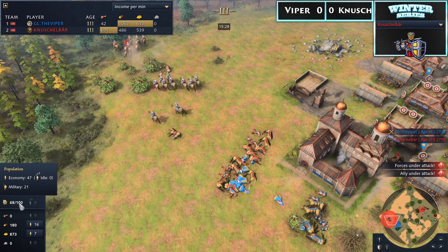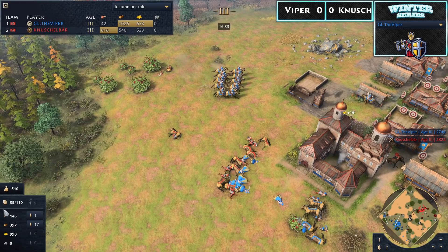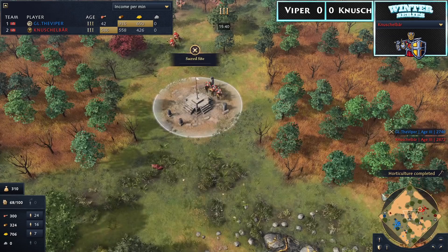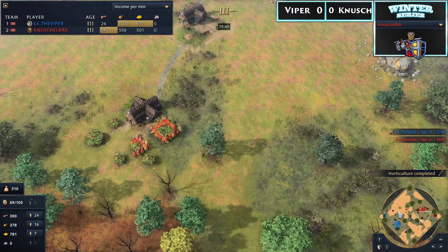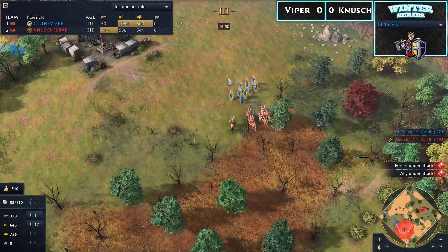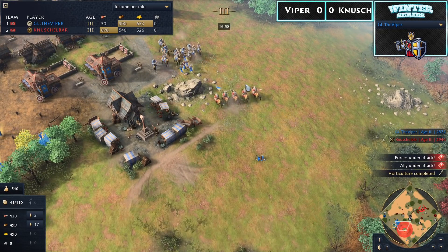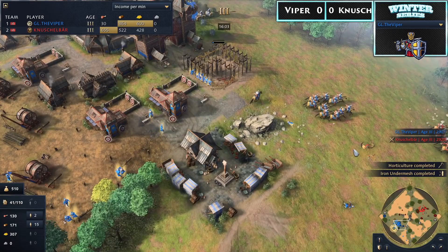Viper is down to 28 villagers. How much damage was done? That was a ton of villagers — 28 versus 47 is the count. While Viper is still sitting on four Relics, Nushalbear has neutralized the sacred site in the middle, so sacred site numbers are even. But most importantly, it's a 20-villager difference. There are Horse Archers moving on the right side as well — the map presence is just exceptional from Nushalbear. He knows Viper is struggling for map control and is using those small groups of Horse Archers to great effect.